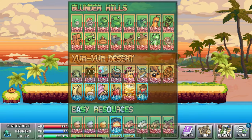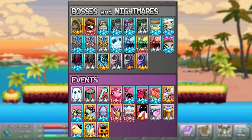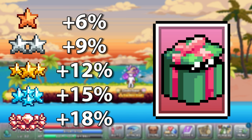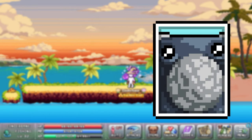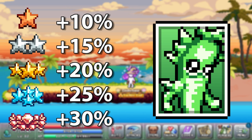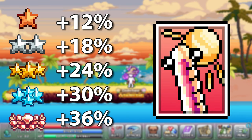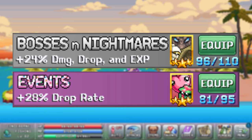Speaking of cards, there are multiple cards in the game that give drop rate. Here they are in order from least to most: the mimi card (world 2), the giftmas blobulite card (Christmas event only), the mr blueberry card (summer event only), the boop box card (world 3), the crystal carrot card (world 1), the king dute card (world 2), and the mr bright side card (world 5). There are also two card sets giving drop rate: the bosses and nightmare card set, and the events card set.